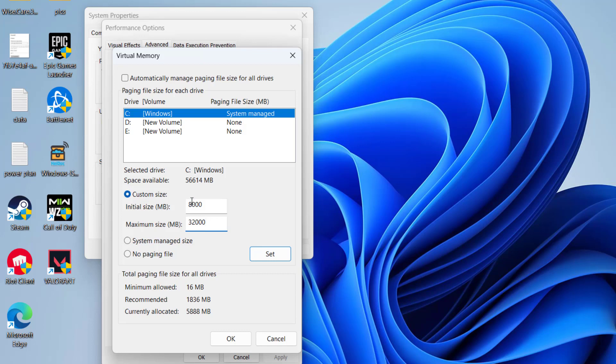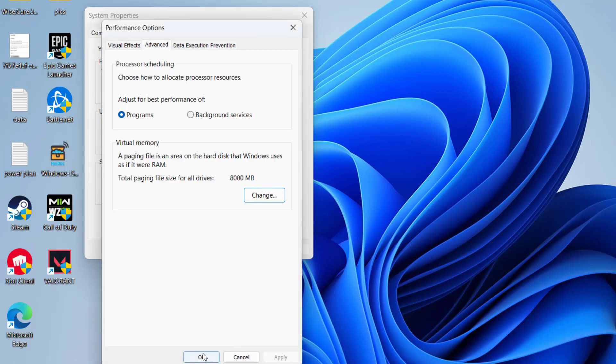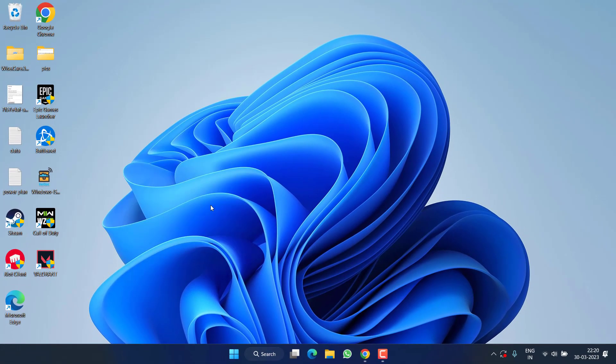Click 'Set', then hit OK, then OK again. Restart your PC and this will completely fix the issue of 'you don't have enough system and video memory to start the game.'